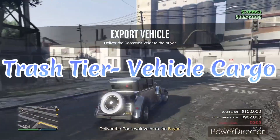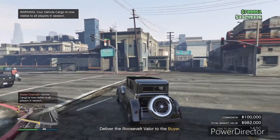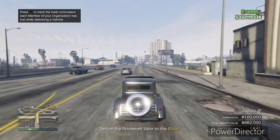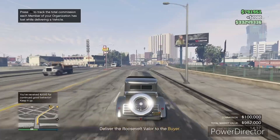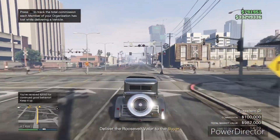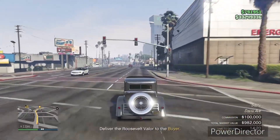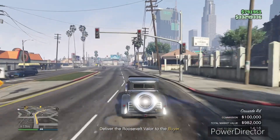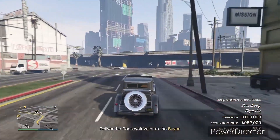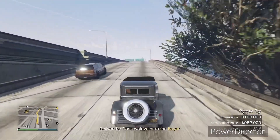Starting off with the trash tier, we're going to put Vehicle Cargo there. The reason is there are a lot of moving parts to this business. You've got three different tier levels and you're going to want to do the high-end because that pulls in the most money. It is a little deceiving because I'm pulling in $100k commission, but I had to pay $20k to mod it, plus pay for any damages when delivering and bringing it back. On top of that, if you don't have a friend in the lobby, CPUs will come in and shoot you, and there is a cooldown — it's just a very hard business to make money from.